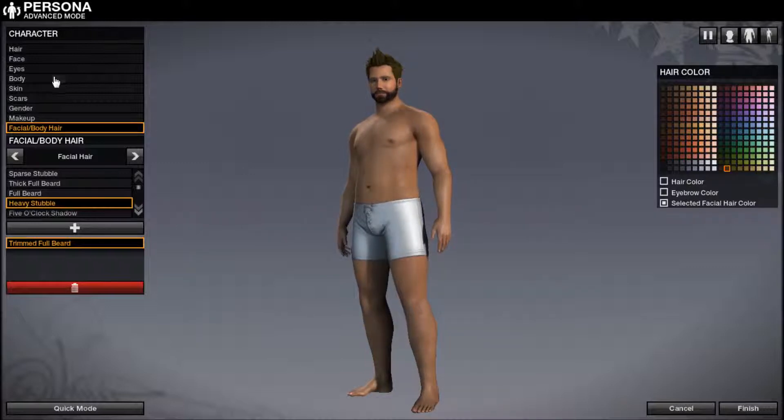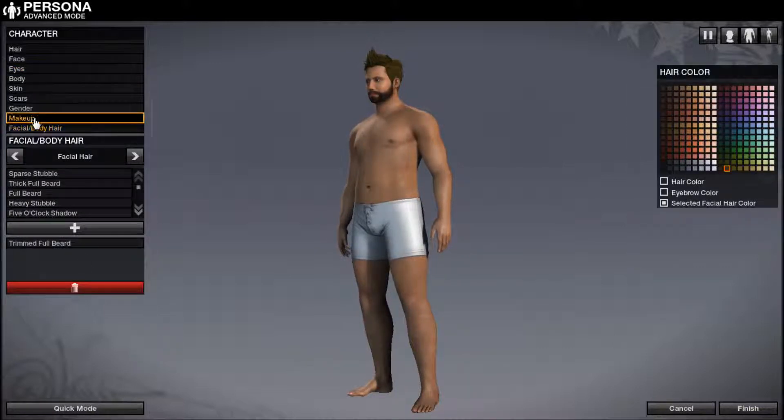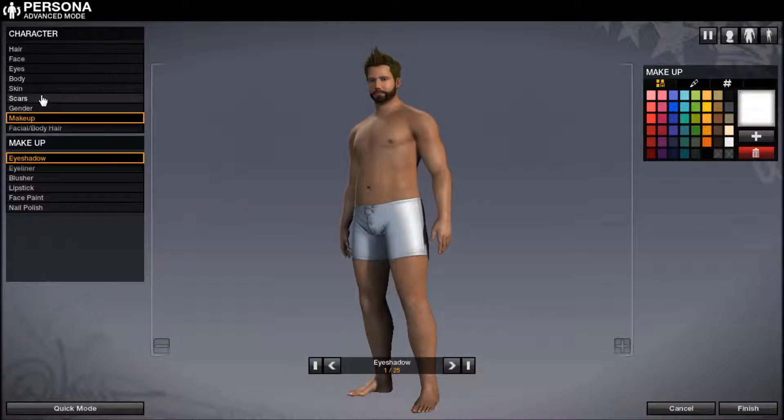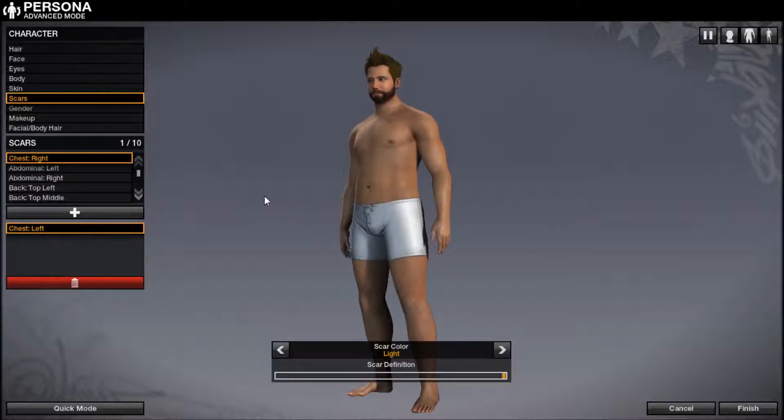That'll work. Alright, eye color — let's go eye color. Color, color. Size, there we go. Makeup? No, we're not putting makeup on. Scars — yeah, let's do scars. That looks pretty awesome. Alright, we need some on our arms.